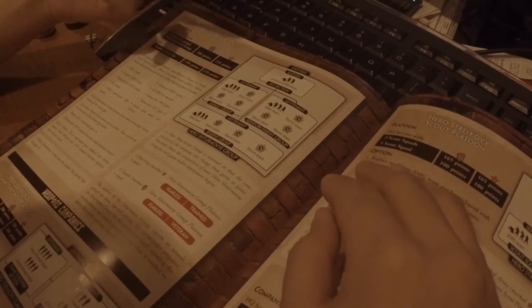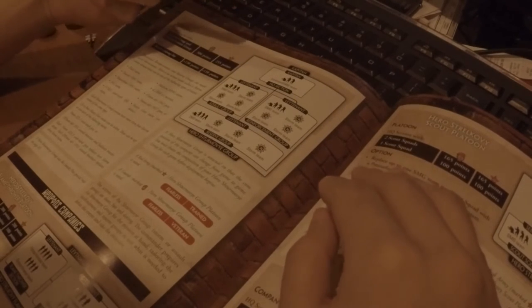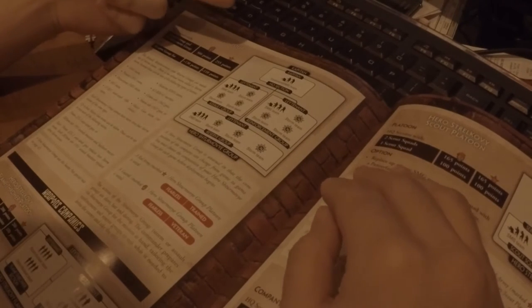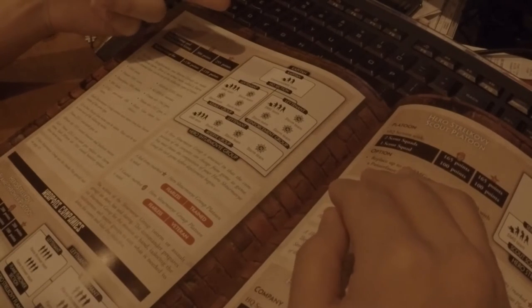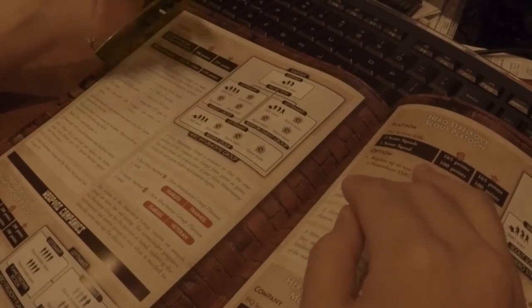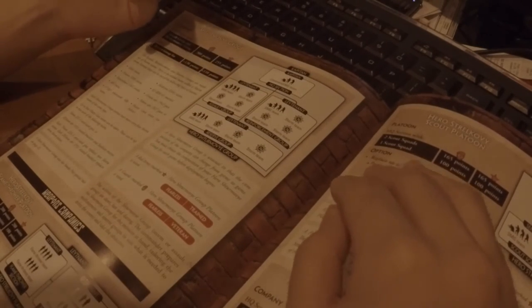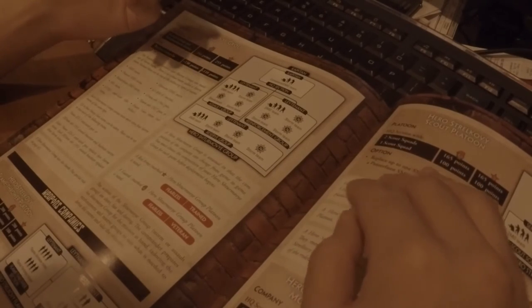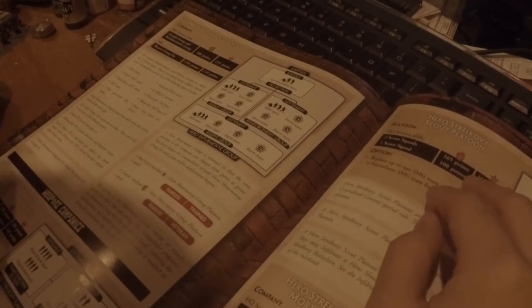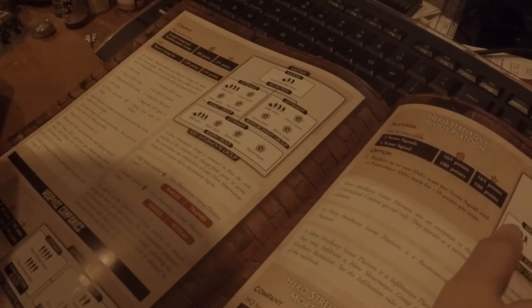If you wanted to, you could even take out two of them and get a ZiS-3 — two of them. And if you really want to be crazy with a brand new unit that appears here, you could take out three storm teams and you'd have a 203mm MMOBR 1931, which is a building destroyer. It's not a friendly team to play.